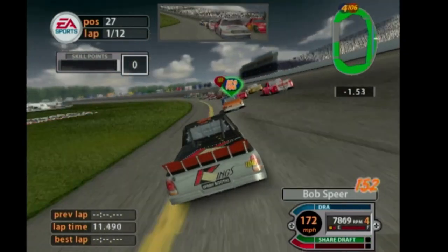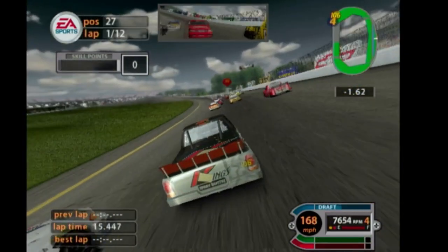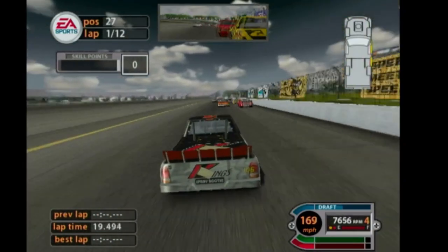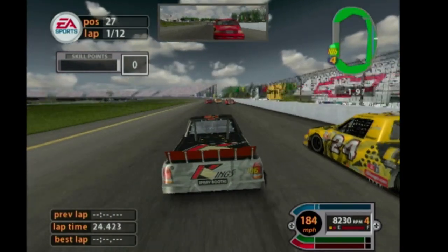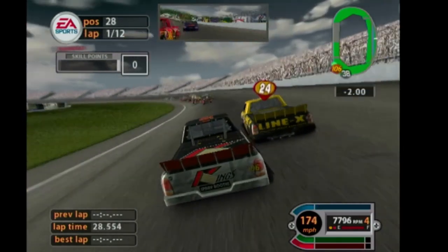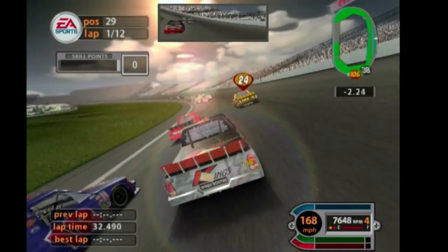I think I've got too much running or something. There's Bob Spear right there and the 24 car, blocking these guys, because I don't want to lose any more spots. And I'm going to scrape the wall in the back straightaway on the first lap. Here comes Travis Quaffle on the outside — he's one of our rivals. As you can see, the red dot on top.